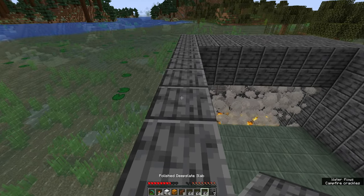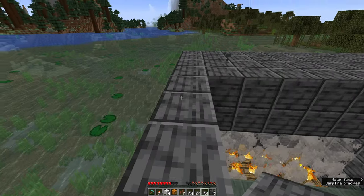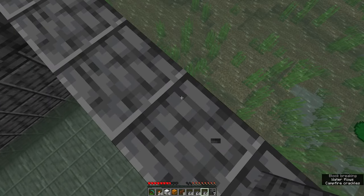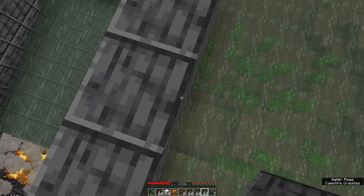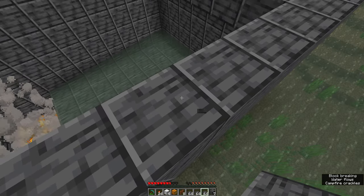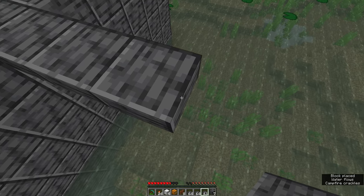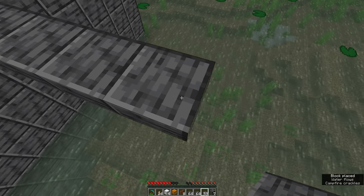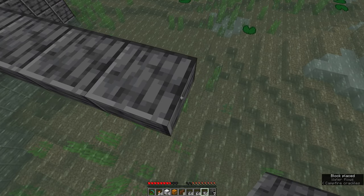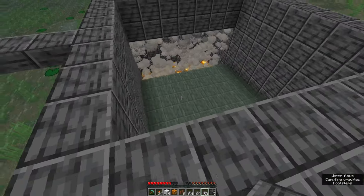With the slabs, come to the middle of the hole — four blocks in — and place slabs extending out 11 blocks. Then go ahead and repeat that exact thing on the other three sides.